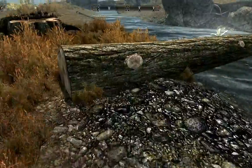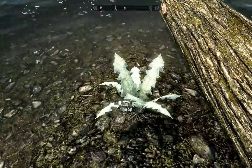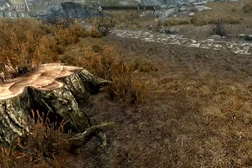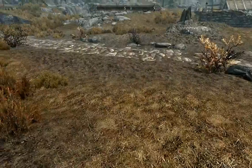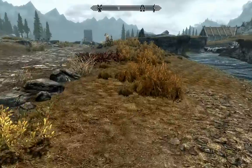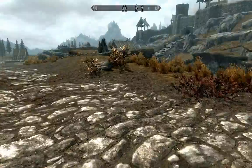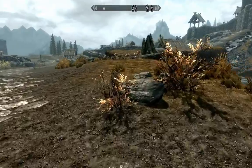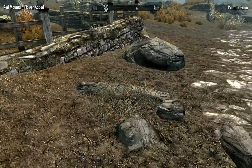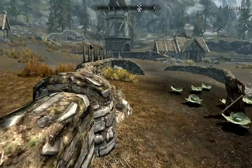Starting here because there is this interesting growing plant — a nirnroot — and that's definitely rare. Those aren't something I've seen very often, so definitely something worth picking up. I'll try to put that in the notable items. Some flowers, more flowers. We found the Pelagia Farm.